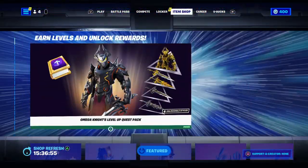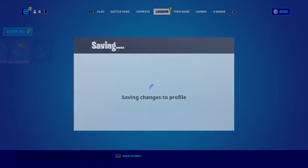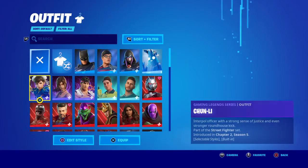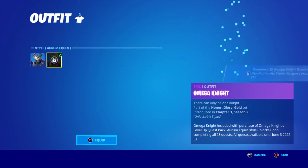So that is it for the daily item shop. Real quick, let me show you — I just bought it before I did this — so under recent, it comes with two edit styles.